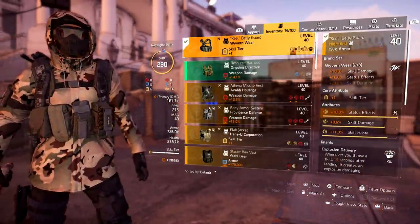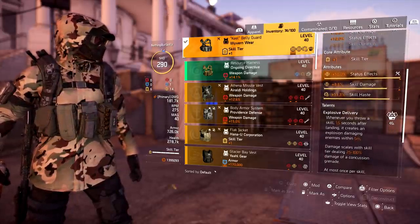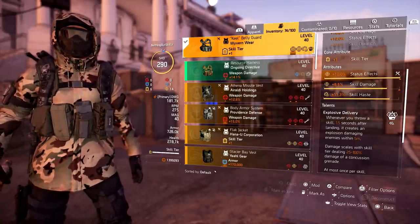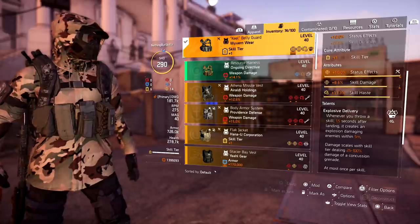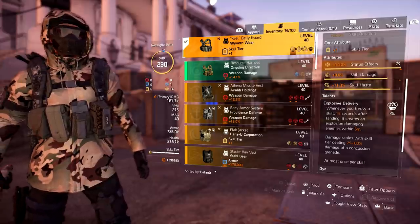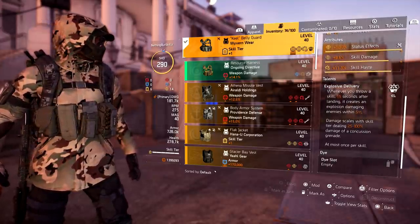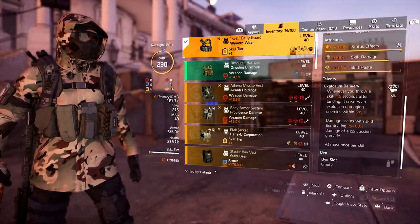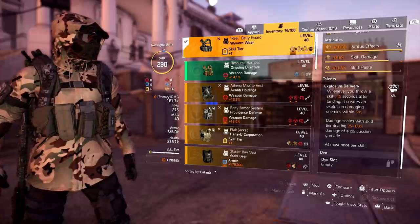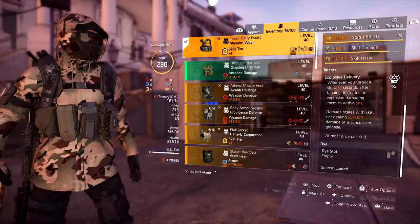For the chest we are running a two-piece wyvern, so we have 10 skill damage and 10 status effects. I have 10 status effects rolled on there — I'd like to swap the skill damage for skill haste. For the talent I have explosive delivery, but I'd really like to have unbreakable, because running firewall means when my chest breaks it catches that enemy on fire — so it's just more fire being applied to enemies constantly.